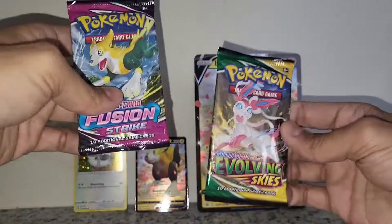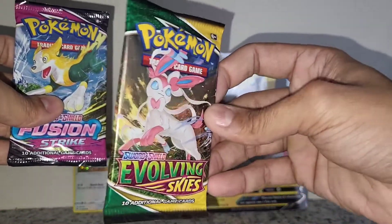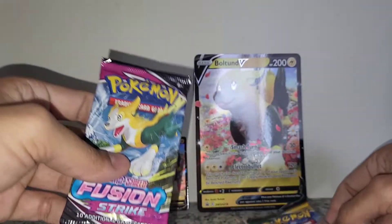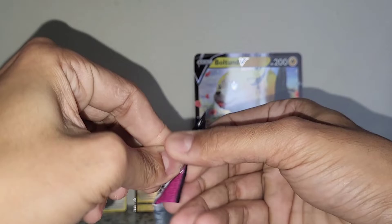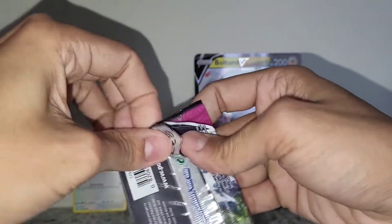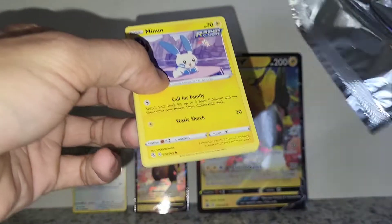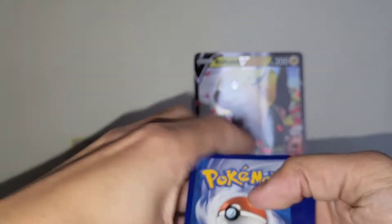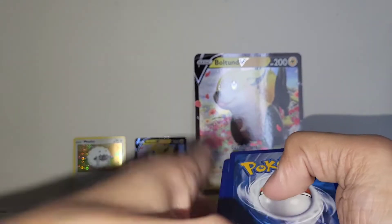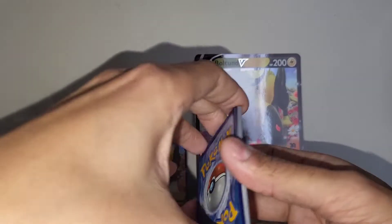I've been really wanting to open another Evolving Skies booster box. I know I've opened up like five already, but there's still a lot of cards that I need from it. Let's go ahead and start with this Fusion Strike. Hopefully we don't strike out here. My last box opening didn't really go that well — we opened up the Lucario box — so hopefully this turns out better than that. I like when boxes have a bunch of different types of packs that I might not have opened for a while, so I get to open them again.